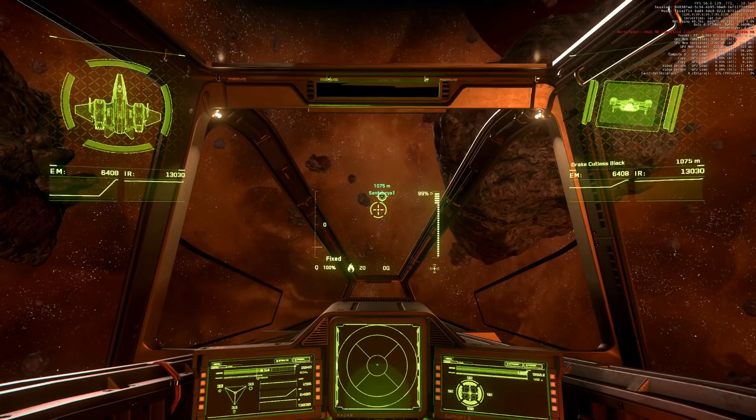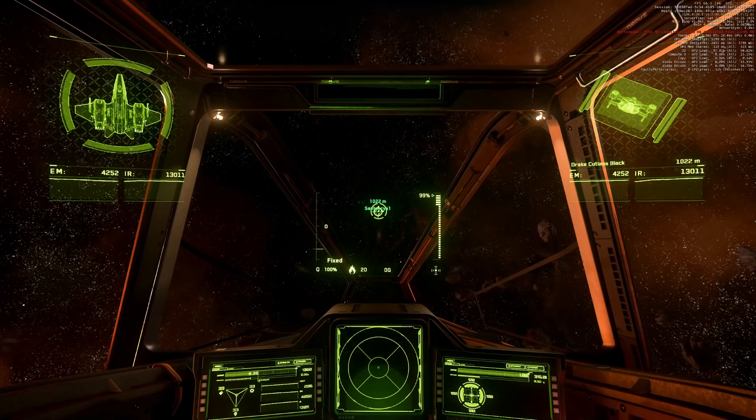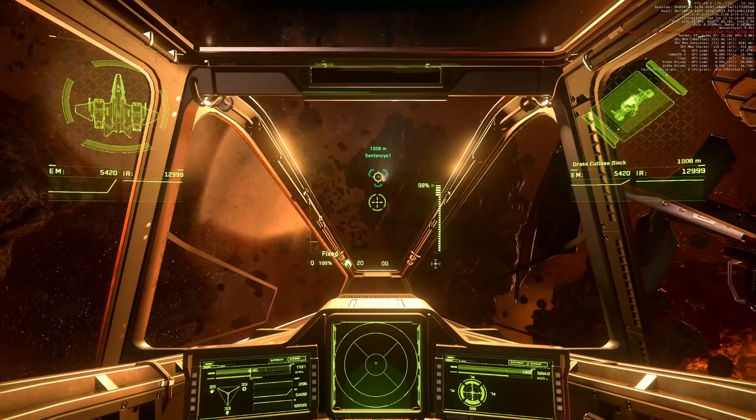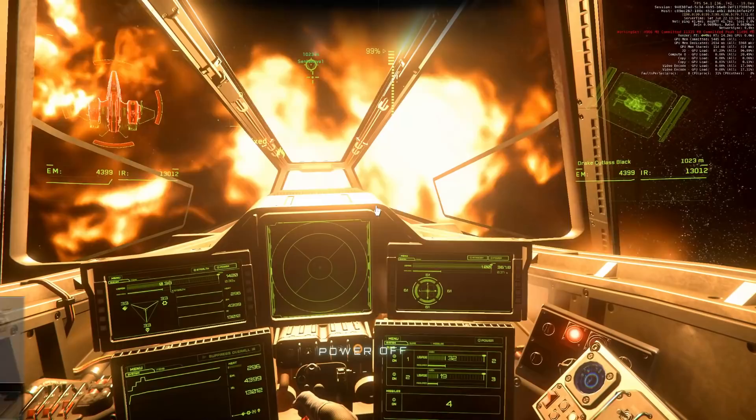One size 3 missile. Shields one side at 72, stern at maximum. And one size 4 missile. Shields all around at 61.